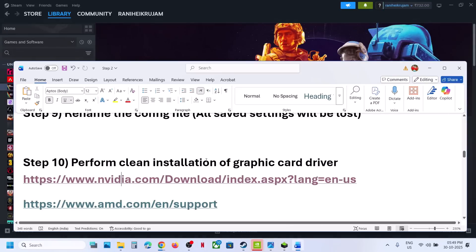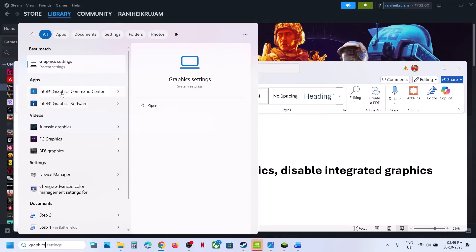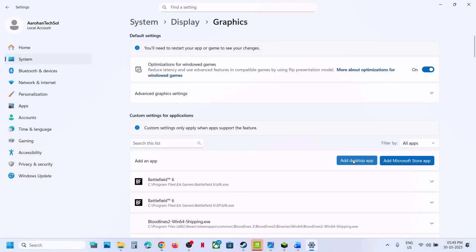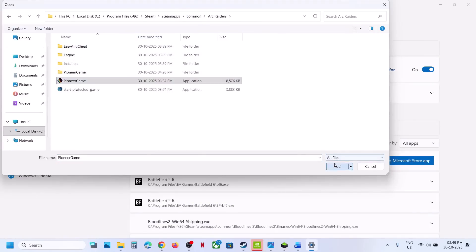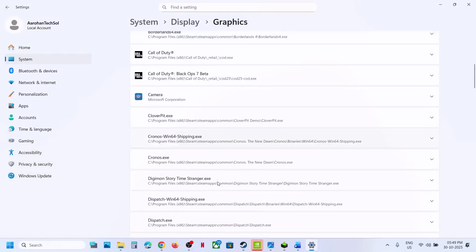Still not working? The next step is to run the game on the dedicated graphics card. Type Graphics Settings in the Windows search box, click Graphics Settings, click Add Desktop App, go to the game installation folder, open the game folder, select the main game EXE, and once you add the game, click on it and select High Performance.